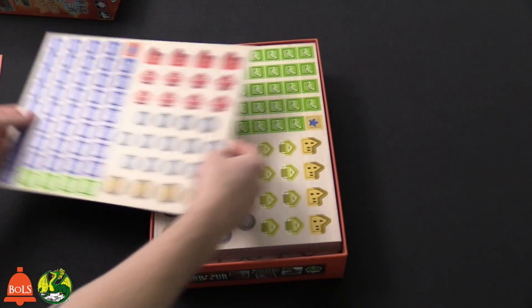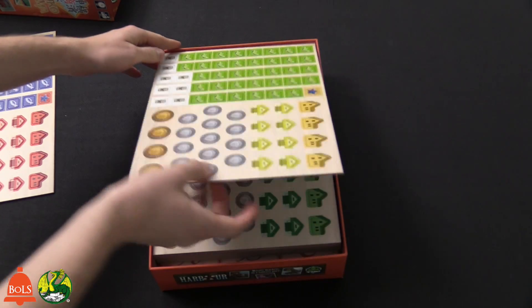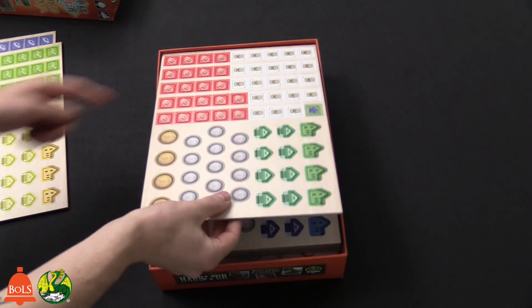Each player will get those, and they'll have different colors. So yellow is here. We also have more tea, silk — that's another resource — more silk, and copper. Here's the green player stuff.